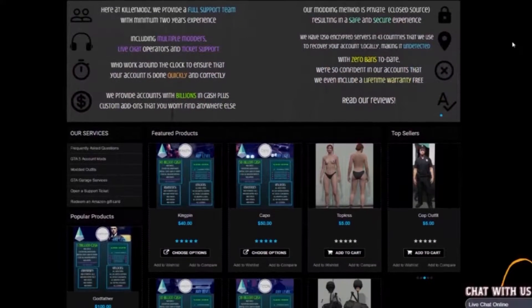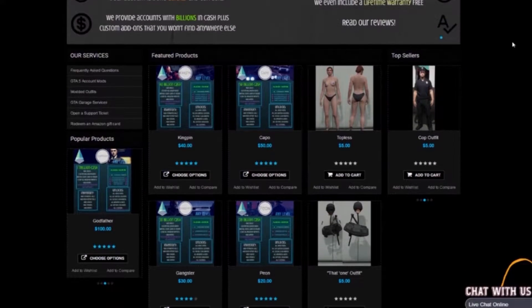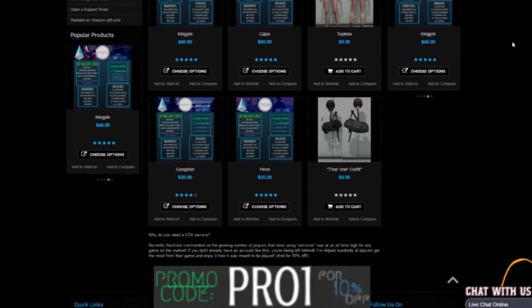If you want cheap and reliable GTA mod accounts, check out Killermods in the description and use code Pro 1 for 10% off.